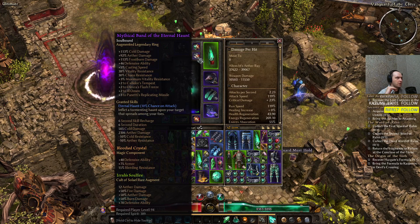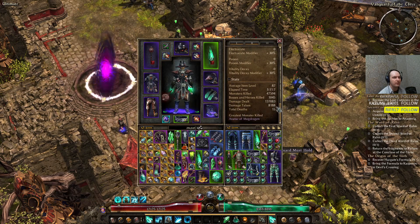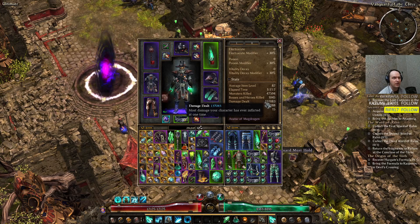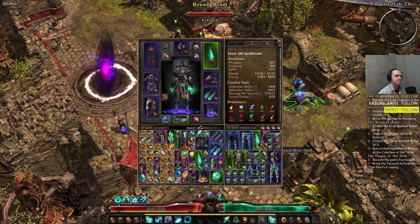I would also like to have the Band of Eternal Haunt, which you can craft — it's an additional -10% Aether resistance. We had enough minus resistance on this build for consistently critting and doing damage to celestials, critting them for 30-40k. Normal crits on normal monsters are sometimes 60k, and sometimes 100k. The highest damage was 137k, but don't be fooled by that — the clearing speed for this build is super fast.